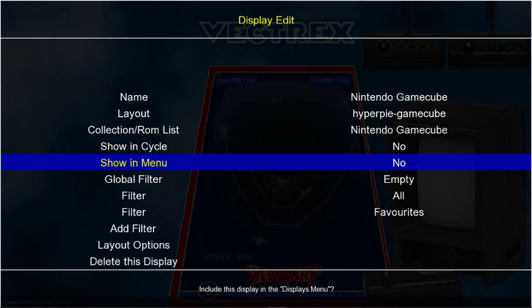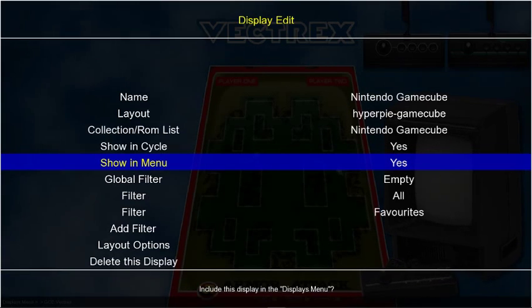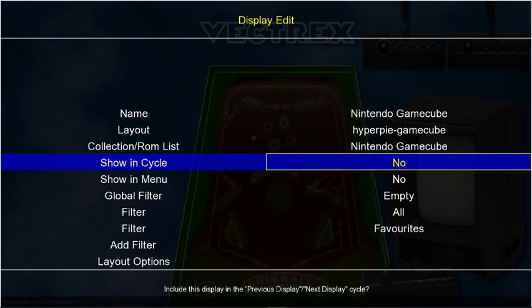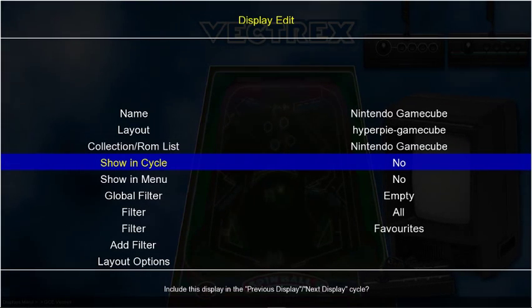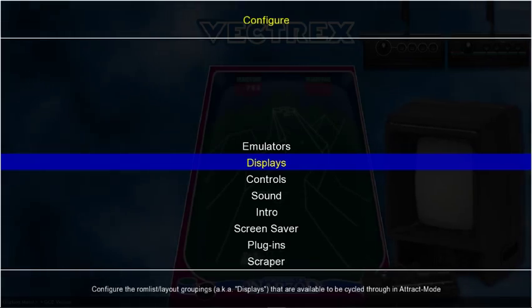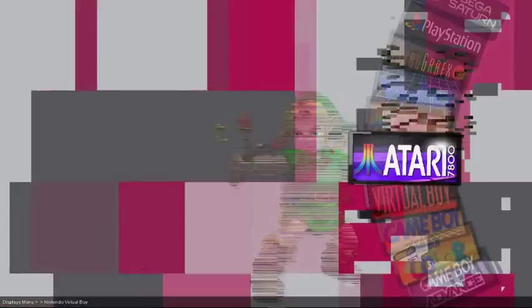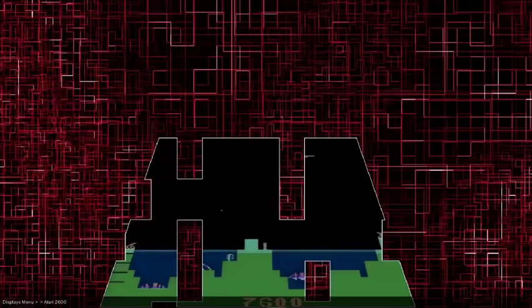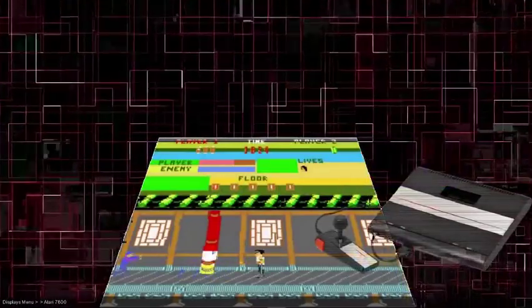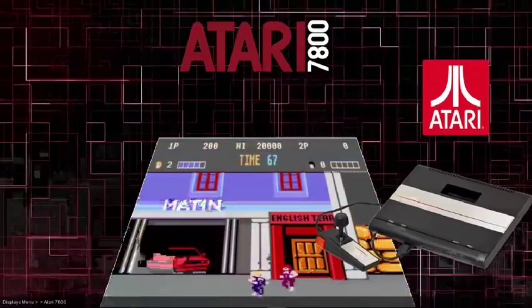Press Enter, and you can see Show in Menu and Show in Cycle. If these say Yes, press Enter and make them No. Do that for any systems you want to hide — they're still there, you're not deleting anything, you're just not showing it in your main wheel menu. I do apologize if they are showing — those packs aren't there yet. I've been really trying to push this before I go on vacation. Just do what I just showed you and you're all set to hide them until those add-on packs come out.